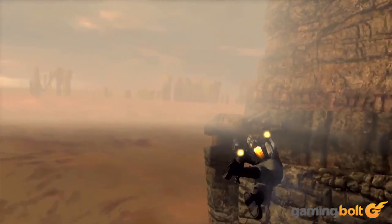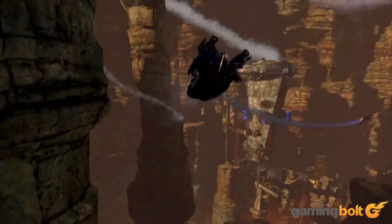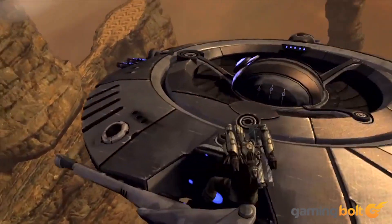Not only does Dark Void heavily emphasize vertical traversal thanks to a snazzy jetpack, but it also features a vertical cover system. Though the game starts without jet packs and hover packs, it's not long before you're climbing through ruined ships, fighting enemies, and trying not to fall into an enormous abyss. Sure, the game itself is pretty horrible — spoiler: Nikola Tesla killed Dumbledore — but that verticality though.